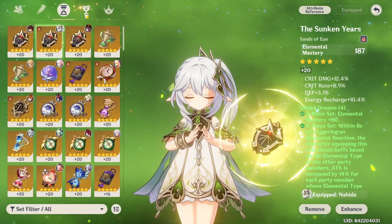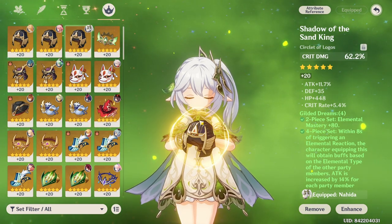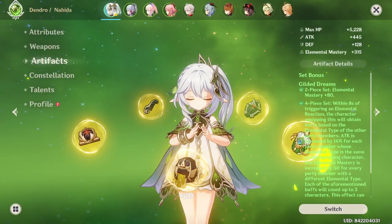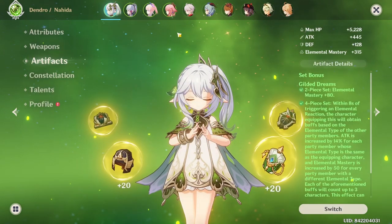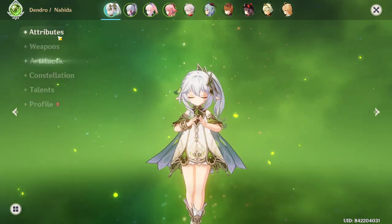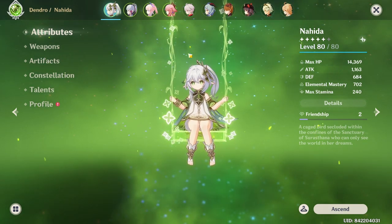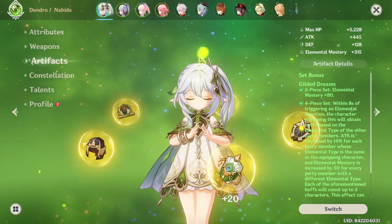The last variation — Dendro Goblet with crit circlet — did the best for damage, and these were test builds at only 600 EM, though you can likely get more. However, it may not always be the best choice. In a team where Nahida has the most EM, your active character gets 250 EM from her passive — a lot if Nahida has 1000 EM. But if she only has 600 EM, you're losing damage for your main DPS. You should be fine if another character has more EM than Nahida, but it's something to be careful about.